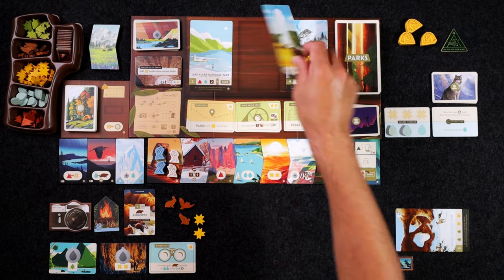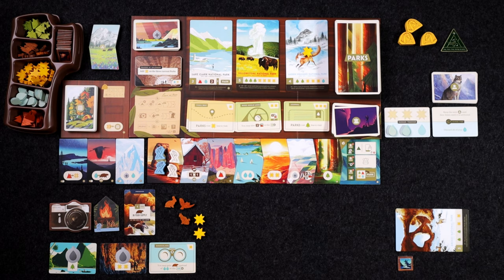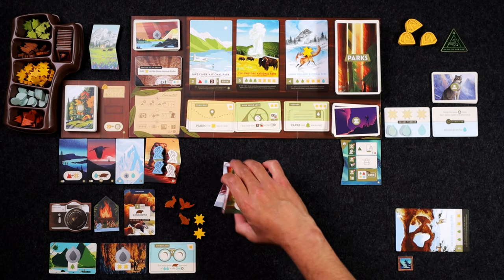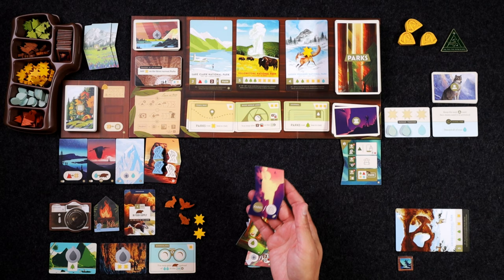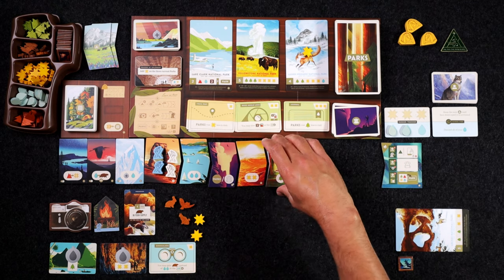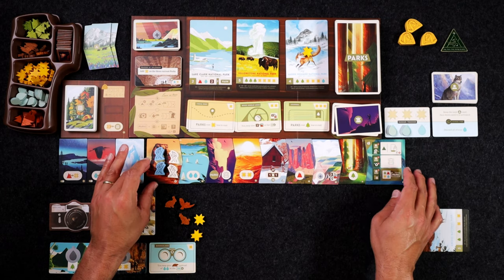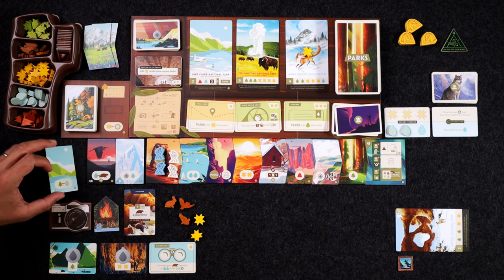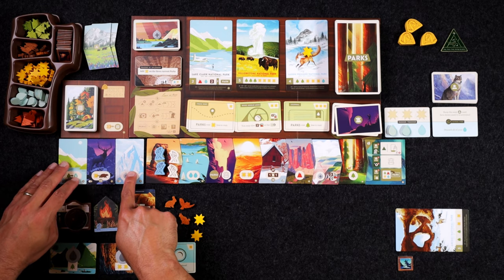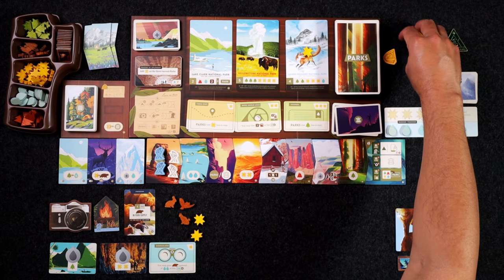We need to replace these park cards — and it looks like we got a park card from the expansion. These have an immediate effect that you can do after you have visited the park, so that's neat. Not worth as many points but it's got a cool special ability. The last thing we need to do is take all of these tiles, add an extra one, shuffle them up — so our path is now going to be one tile longer and in a slightly different order. Then we flip these over to their round two side.